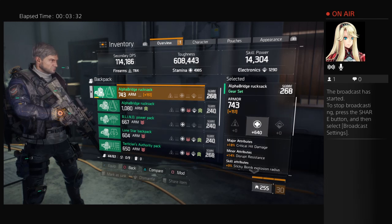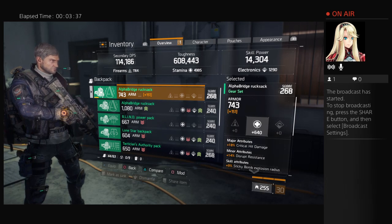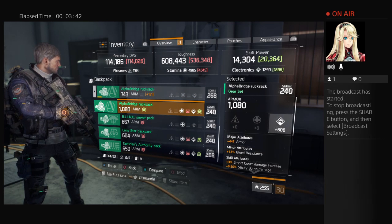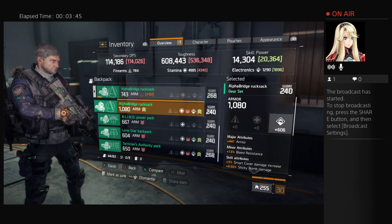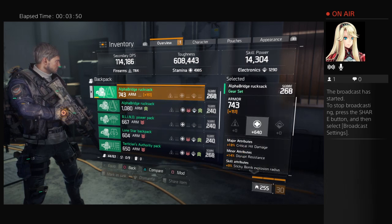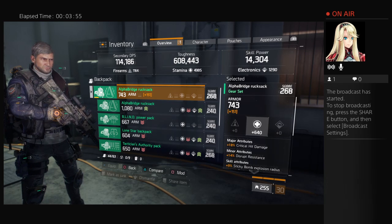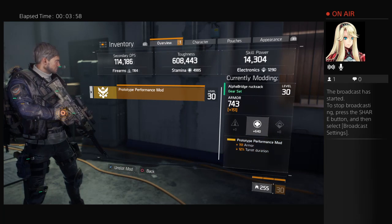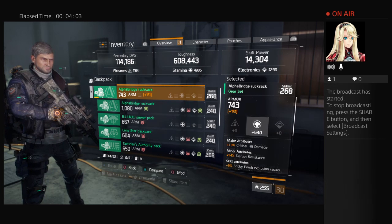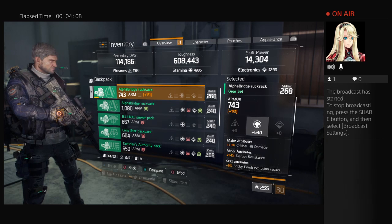I have a couple — Alpha Bridge 743. I also have a really high armor Alpha Bridge, but it's only 240 and I don't even know why I still have it. I should delete that. Let me take a look at what the mods want. It would be great if it had a thousand or eleven hundred armor.